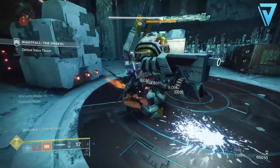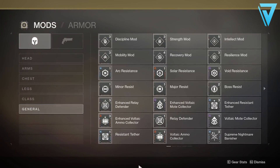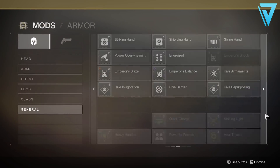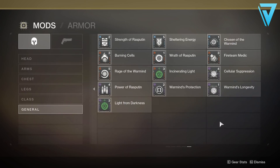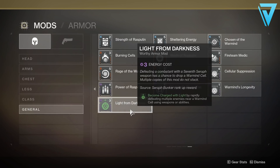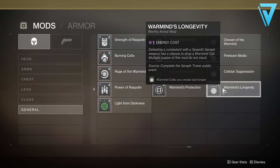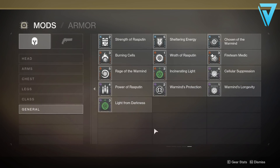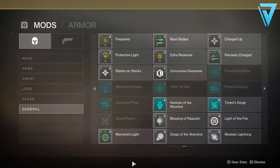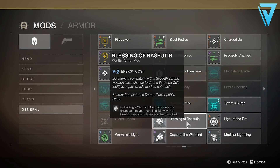The Season of the Redacted is likely to be exactly the same, but before we get into details around the artifact and the season pass, be sure to take a look at your collections and check the mods you've been gathering over the last couple of seasons. There are some immensely strong mods — not just for the current season with the Warmind mods, but also from Season of Dawn. If you don't have all the Warmind mods, you can get these from the bunkers directly by leveling them up and purchasing two from each.